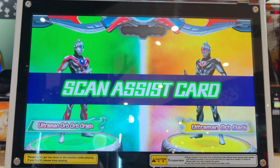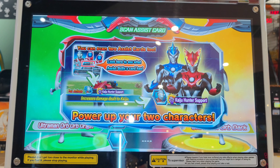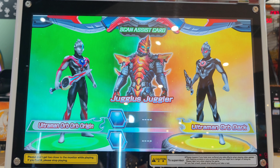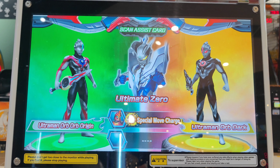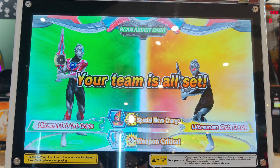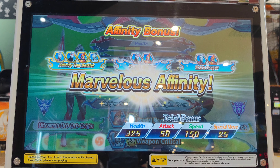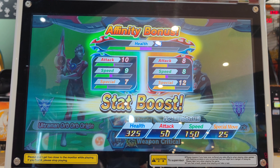Scan assist card. You can power up your team with assist skills. Choose two cards to use as assists. Assist card scanned! Juggless Juggler! Ultimate Zero! Your team is all set! Affinity bonus! Great! You've powered up with your team's affinity!